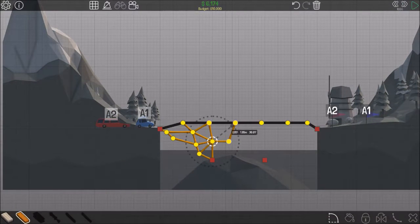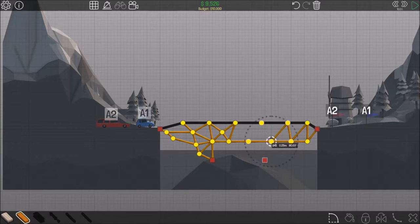I see what I've been doing wrong here. So you need to use a lot of wood to support. How much have I got left? I'm going over budget in a minute. I can see that. God, I haven't got any money left. Over budget.